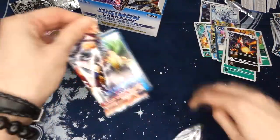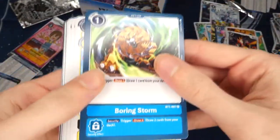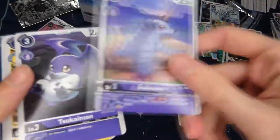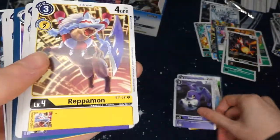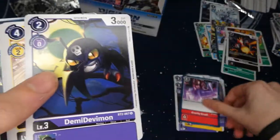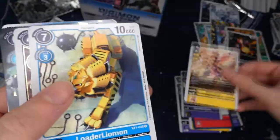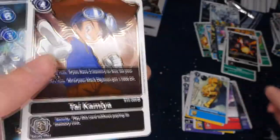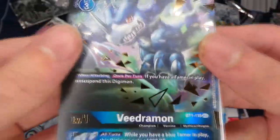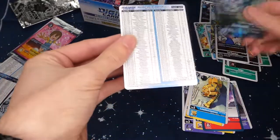Seventh pack — so many cards in this set, I don't think we have a single duplicate yet: Boring Storm, Pixiemon, the purple Gabumon which is really good, Tukaimon, Rapamon, Pumpkinmon, Gravity Crush option for red, DemiDevimon which is really good in purple, Darkmon, LoaderLeomon, The BlackTai, and Vigermon — we'll put those over there, still a lot of packs to go.